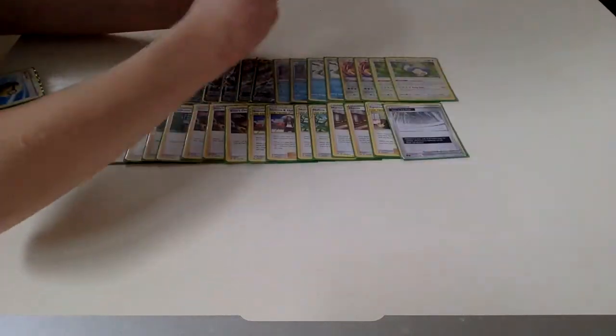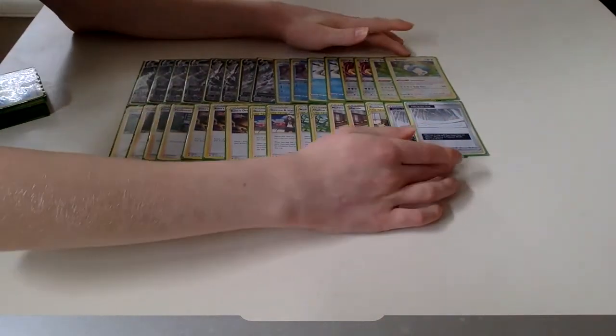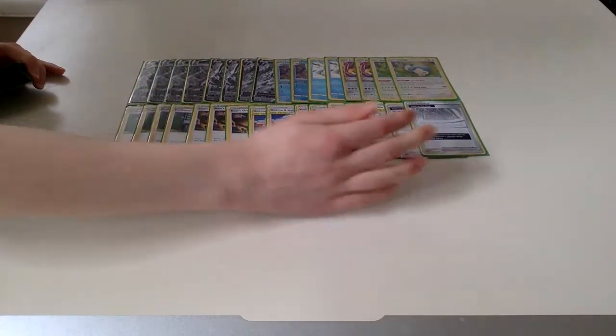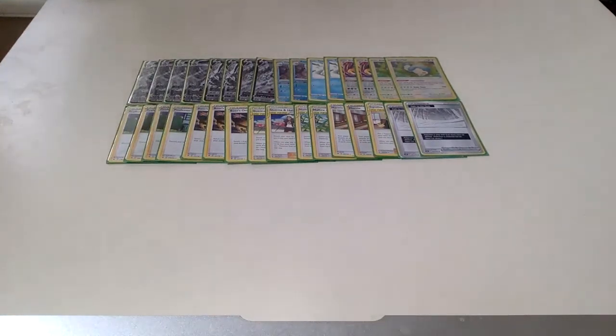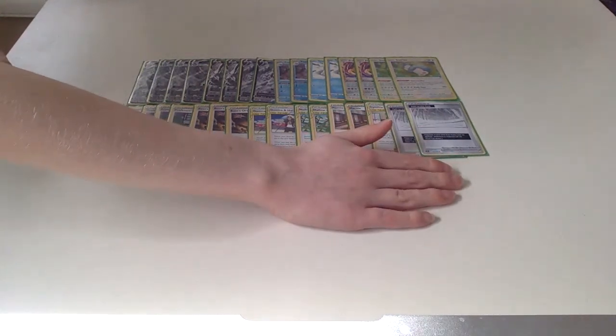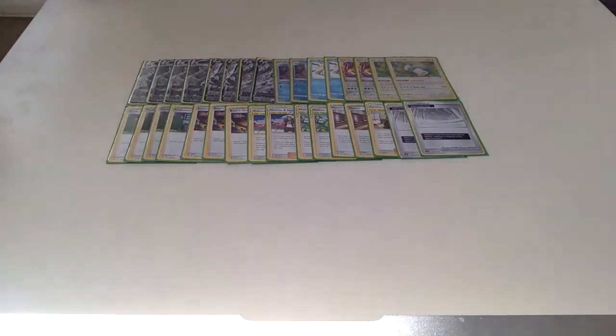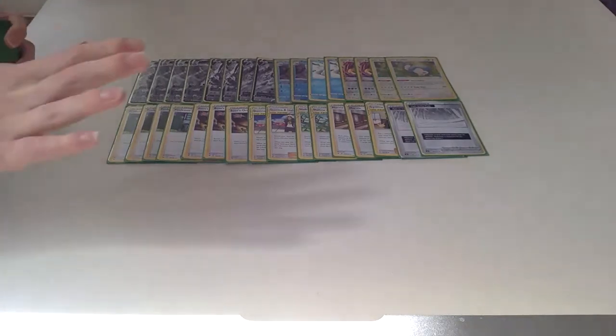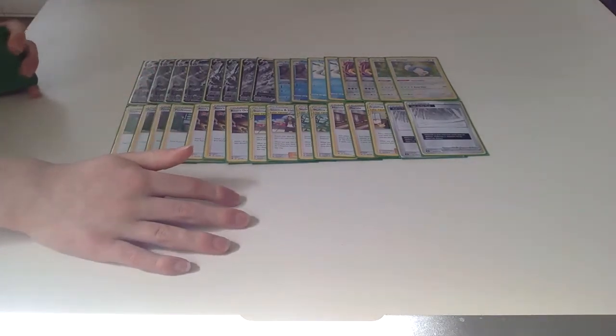We're just playing one copy of Cynthia & Caitlin because it can get back our Boss's Orders for game, or get back our Marnie if our opponent has a gigantic hand near the end of the game. Our Stadium cards are two copies of Path to the Peak. Since we're only playing two of them, our opponent also maybe has counter-stadiums to deal with Path to the Peak, so maybe you want to just get rid of them entirely — put in a Dedenne and a Crobat, slot in some communication. But Path to the Peak is going to help us slow our opponent down and help us stay in tempo and stay ahead in the game.